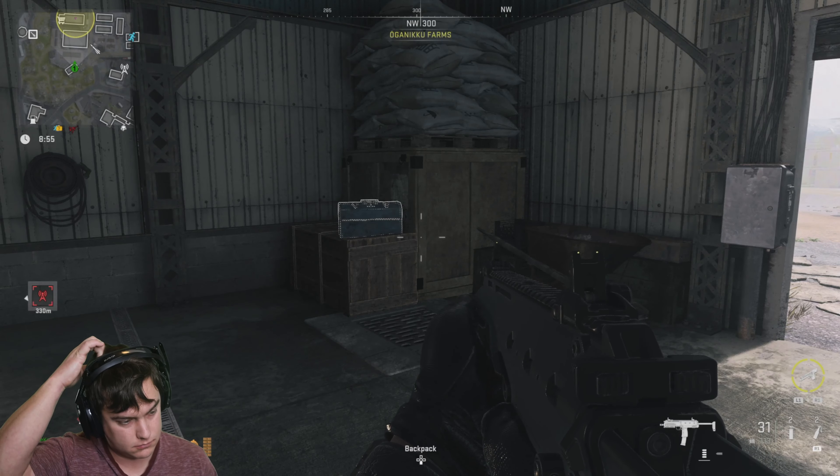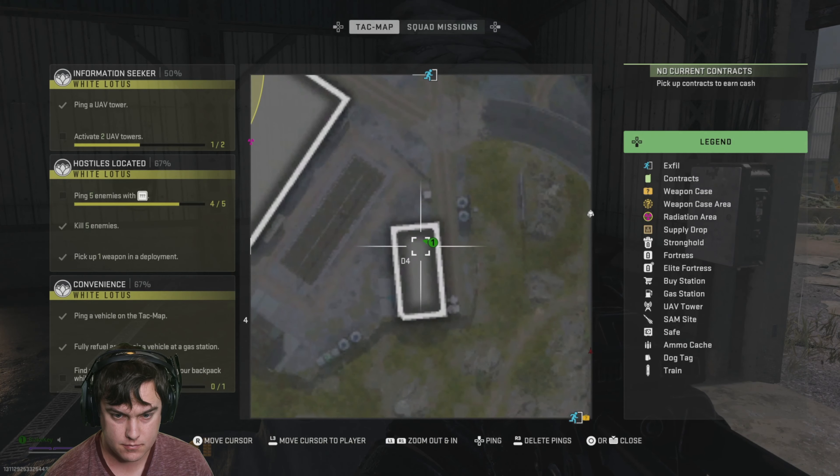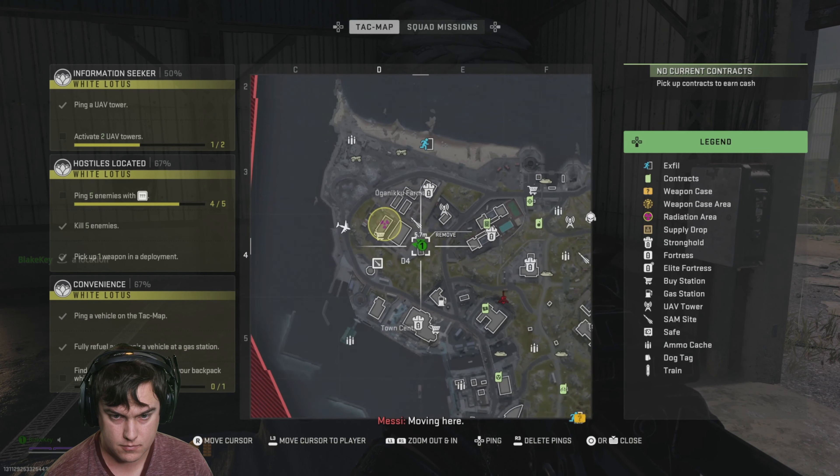Hey guys, so this is where you use the key for the Farmer's Lunchbox. It is in the D4 quadrant right there in that building, and it's in that little toolbox right there.